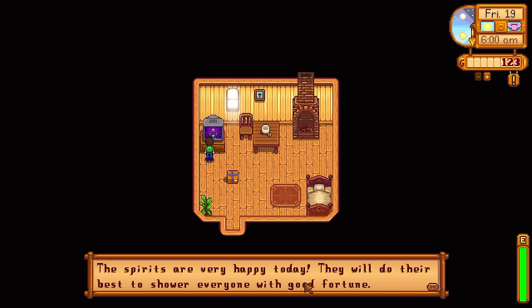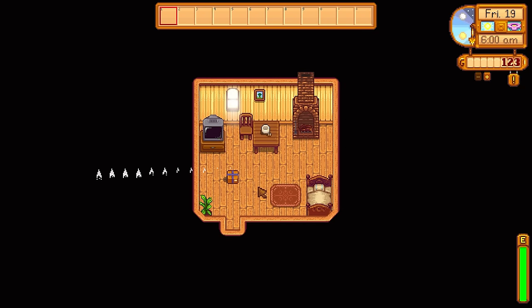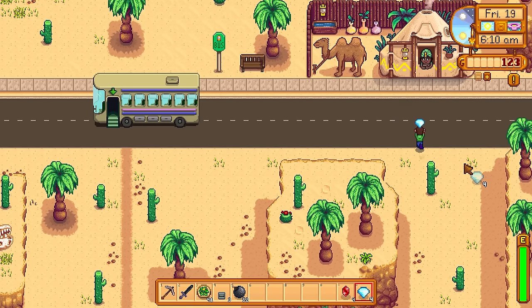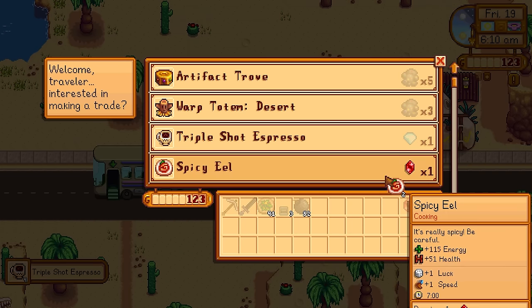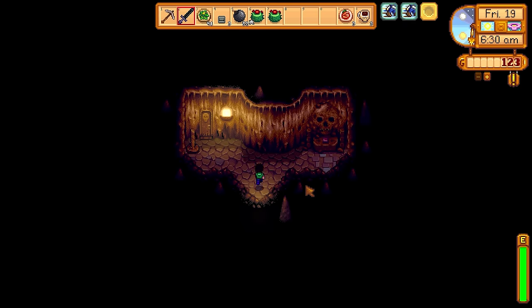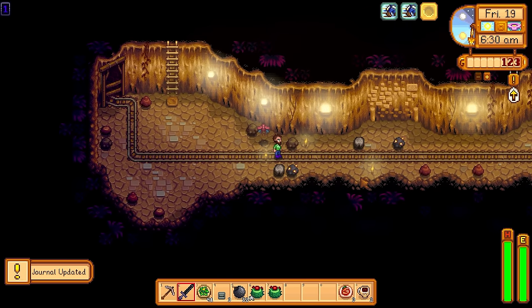Check the TV in the morning. If you have a lucky or super lucky day, pop that Warp Totem straight away and go to the desert. Warp Totems are great because you can go at 6 o'clock instead of 10 o'clock for the bus. Then purchase some Triple Shot Espressos and Spicy Eels and stroll down into Skull Cavern.